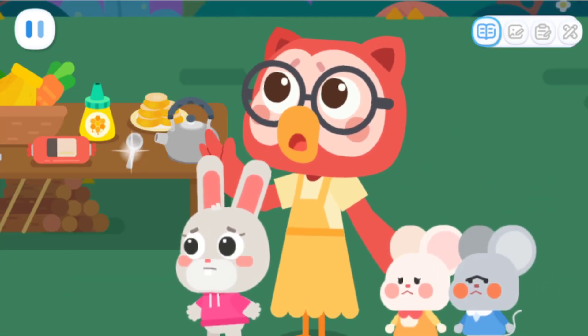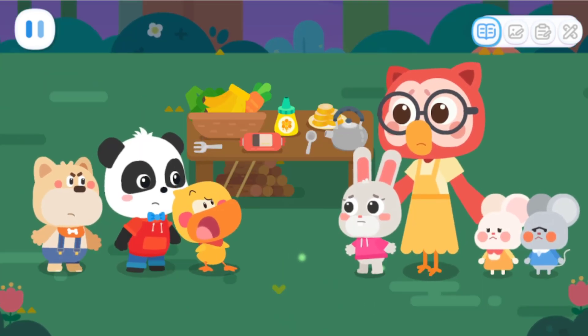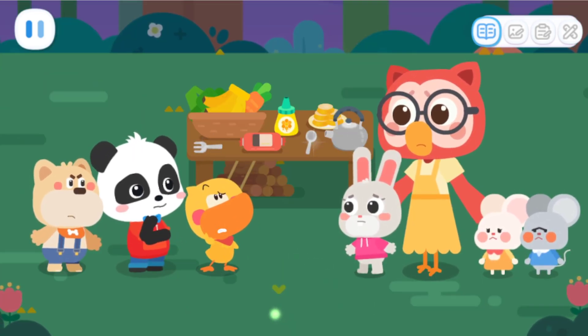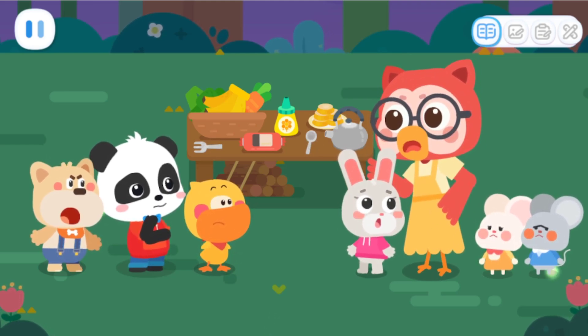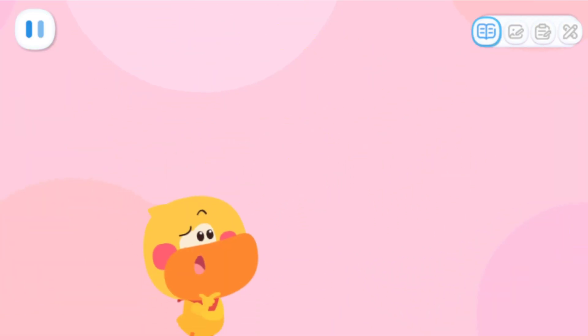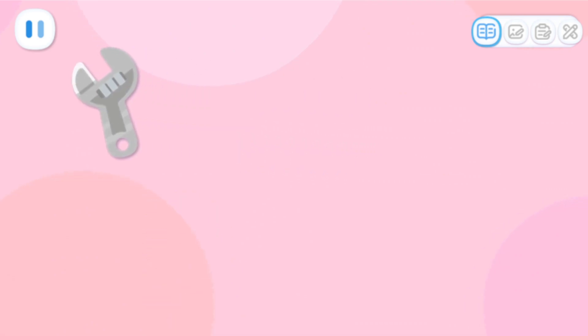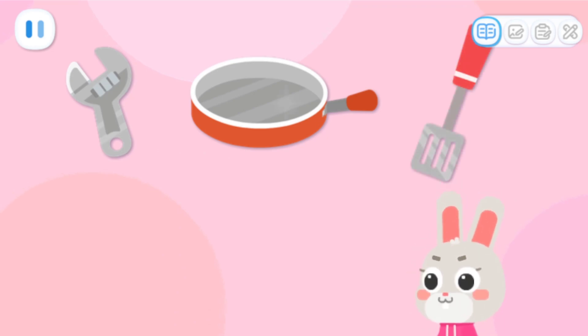The forest is really dark! It's dangerous! What if the thief comes again? Oh, right! Let's check what we've lost first! Maybe we can find a way! We lost a wrench! And we also lost the pan and the spatula for cooking!